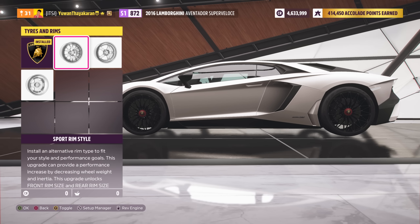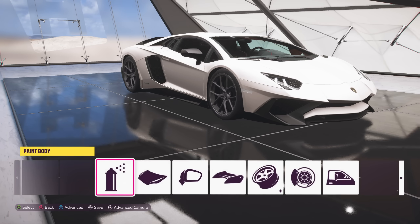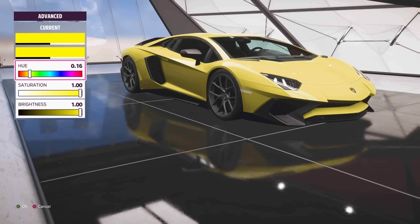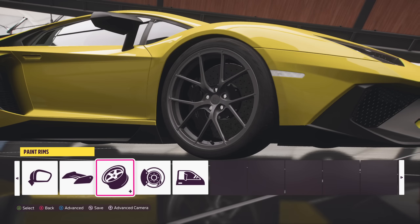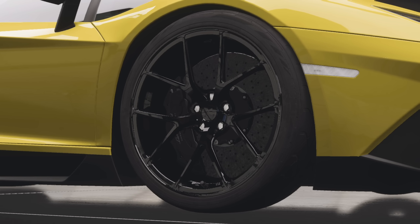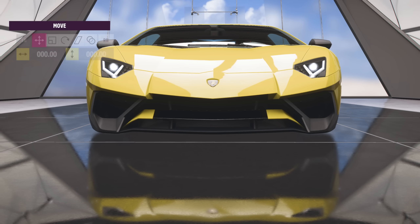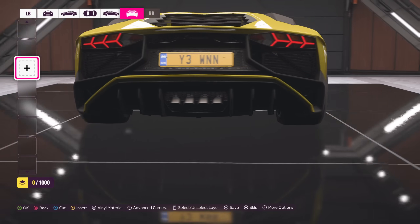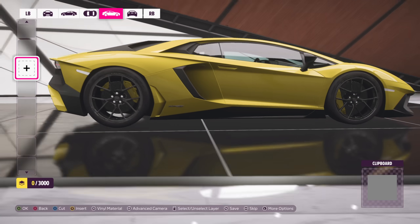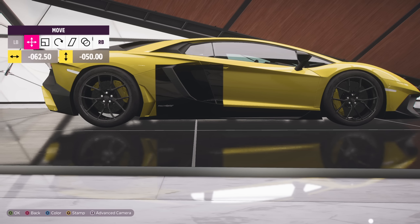Now let's get into the wheels and change them out for something a little bit more appropriate. After you've done that, go into the paint and paint the car yellow, because this is the most common colour for these special edition cars. Also, make sure to paint the wheels black. After you've done that, go to the front bumper and paint that little yellow bit black as well. Then make your way to the rear bumper and do the exact same thing — you have to paint it black. Now go to the side of the car and apply a black vinyl around here.